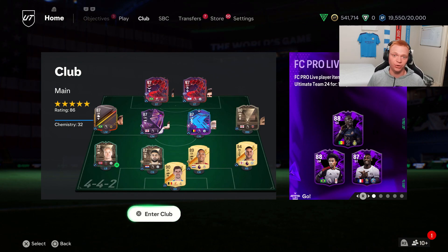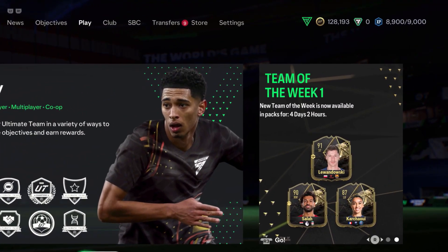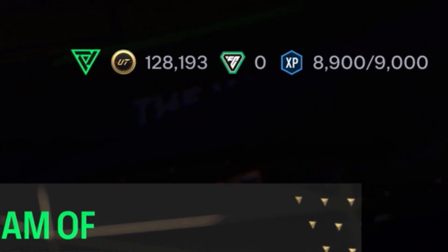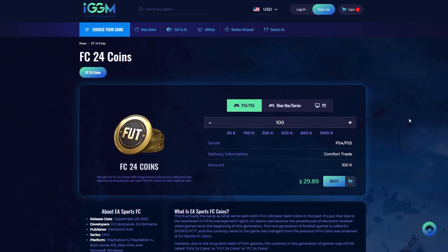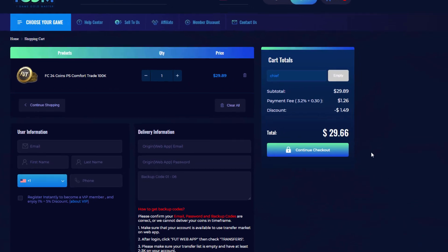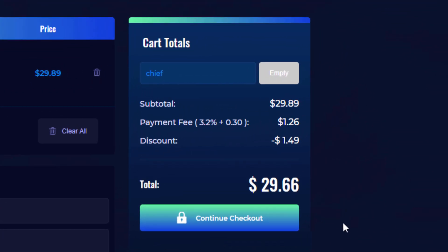But before we jump into that, I'm going to show you the easiest way to get some coins. If you guys are looking to buy cheap, fast and reliable coins, make sure to check out IGGM.com using the link in the description and use the code 'chief' at checkout for a 5% discount.